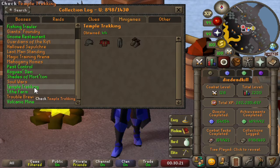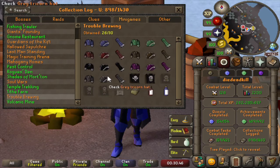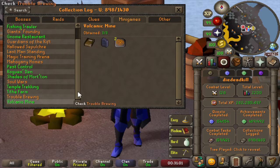Temple Trekking — just the lumberjack outfit, which is needed for master clues. Tithe Farm — fully completed. Then Trouble Brewing — we have all of the outfits, we have two of the flags and four left to get, so we're fairly close here. And then last of all, the Volcanic Mine is fully completed.